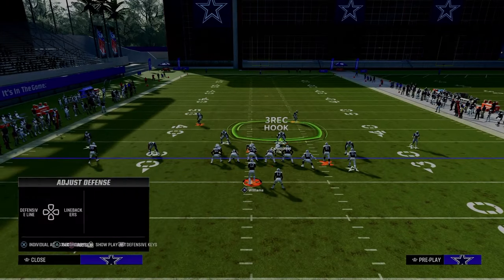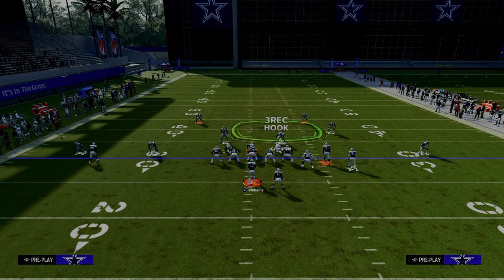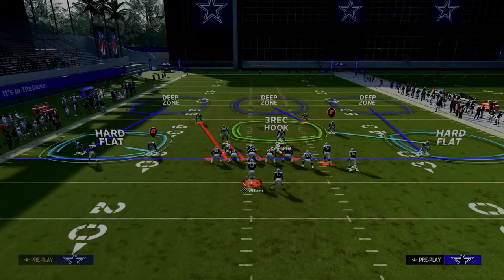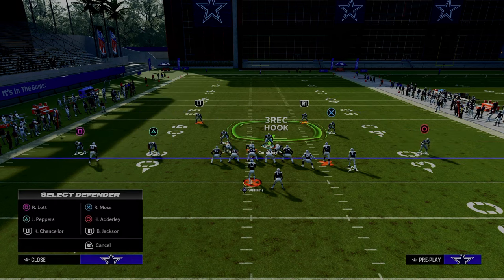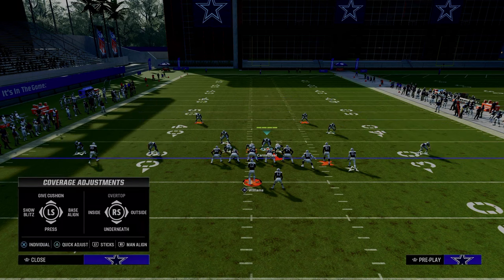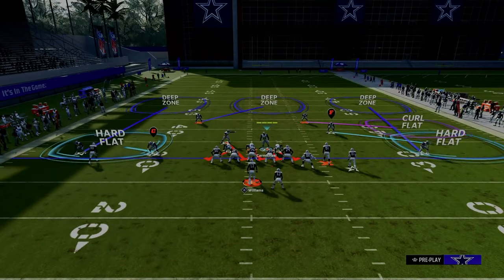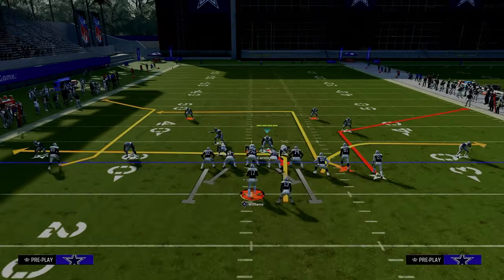The best way to defend this is actually to press pinch your defensive line. We're going to back off this corner so we give the same pre-snap look every single time. Then what we're going to do is shade our coverage underneath. We're going to put the safety on the left side on a middle third, and we're going to put the safety on the right side on a curl flat zone. And then really important — you're going to shade outside.